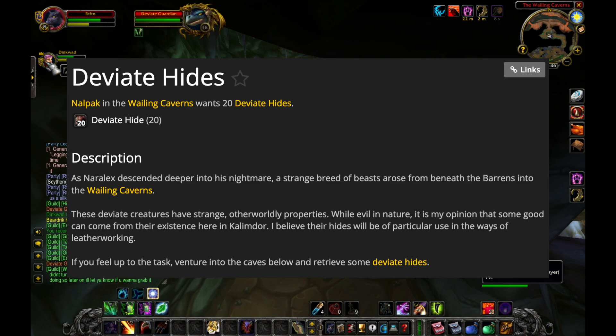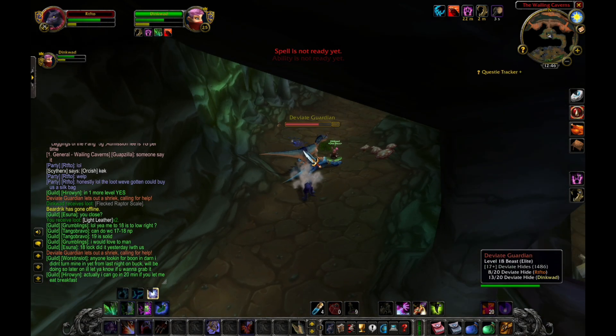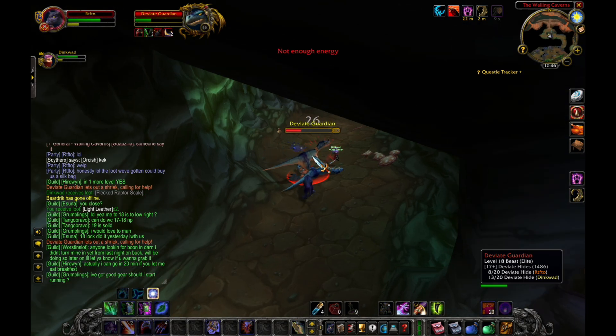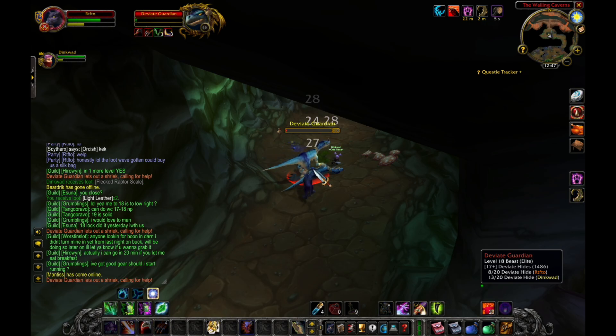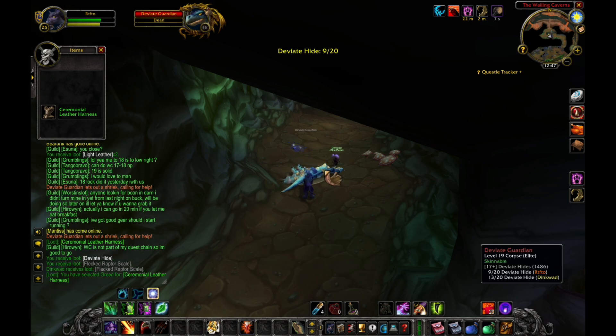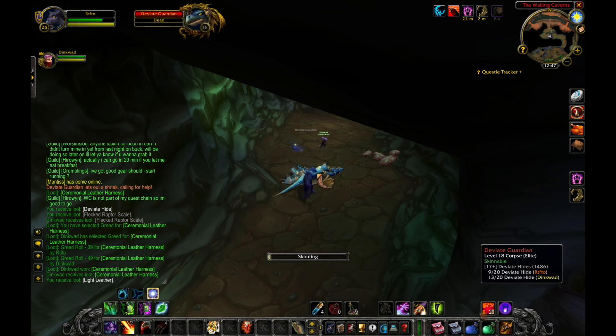The quest giver is right outside the dungeon. It requires, I think, 20 of the skins. If you're at level 25, most classes can duo this or solo this if you're decently geared. I'm doing this with my buddy because it just makes things go faster. Between the two of us it took about three to four partial clears to get enough, and we got the Deviant Hide Pack.